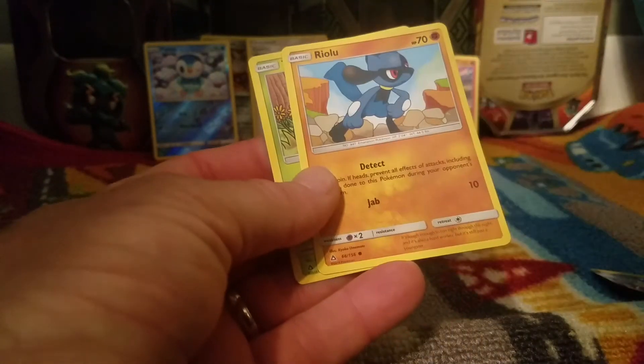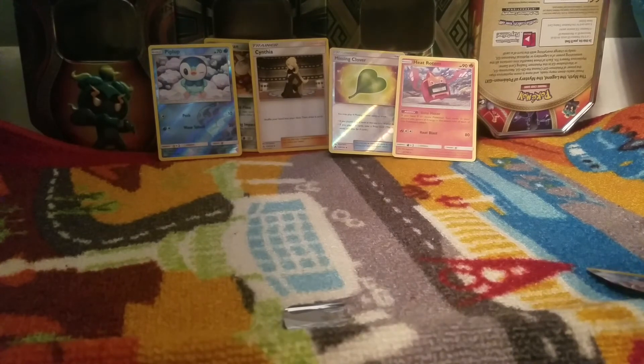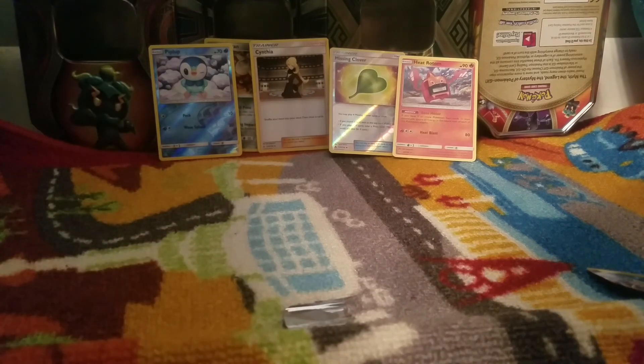Here we go, let's get something good. You make it look a lot easier. Got an energy, a Rillaboom, and a Turtwig. Well, we did do pretty good though — not bad for my first time, right? No, not at all. So thank you guys so much for watching, don't forget to like this video and subscribe to MJ TV. Peace, see you guys in the next video!